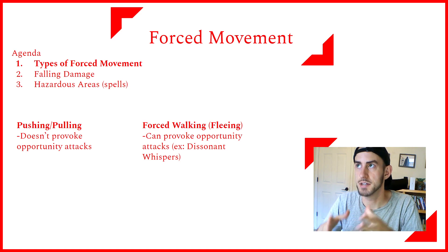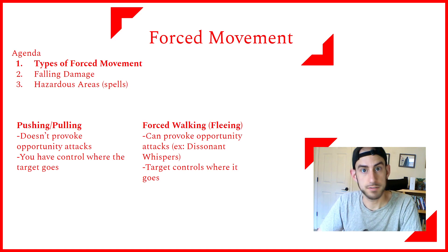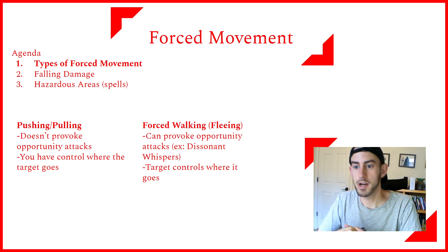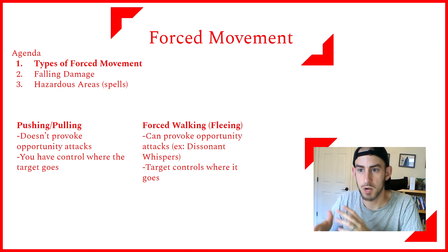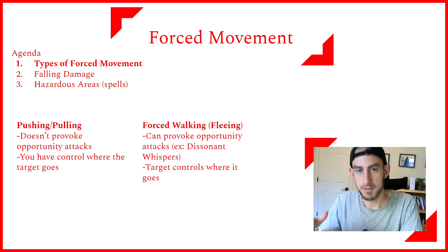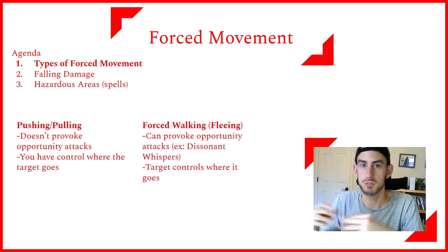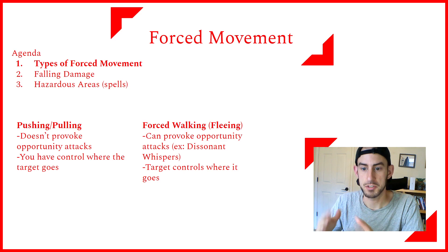Some of those spells say that they'll avoid any obvious hazards, and oftentimes that can mean they might avoid creatures or a specific area. When you push or pull, the pusher or puller has control over where the target goes. Whereas with forced walking or fleeing, the target controls where it goes — unless some forced walking spells say the target has to flee or approach you by the most direct means possible, and usually there'll be a clause that says they'll always avoid any obvious traps or hazards, so they won't run off a cliff.